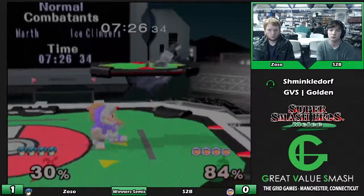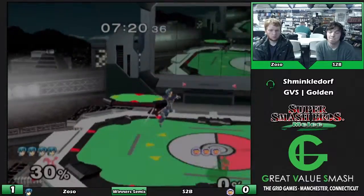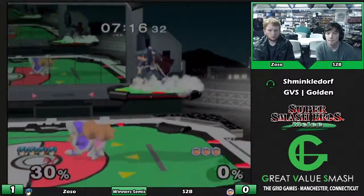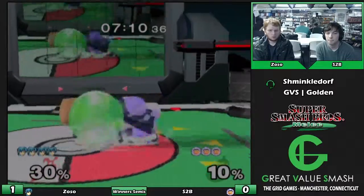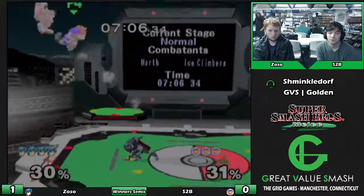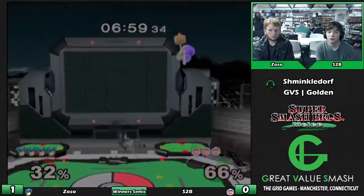Missing the edge guard on Sopo though - the fade back makes it really hard to follow because there's a surprising amount of options Sopo has available on the way down. But either way, it forces the edge guard on the other end of the stage and that's down a stock for S2B. Zoso is just doing a really good job at spacing - keeping Ice Climbers way away, killing Nana real fast and just getting it over with.